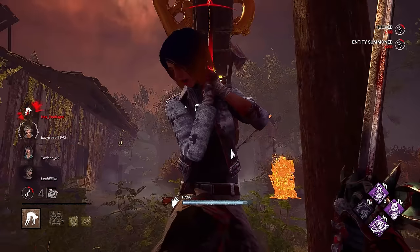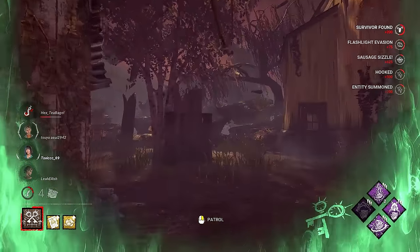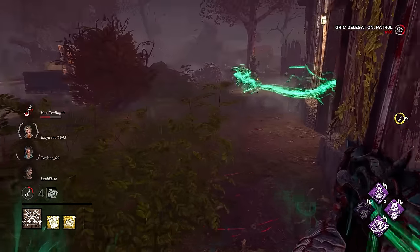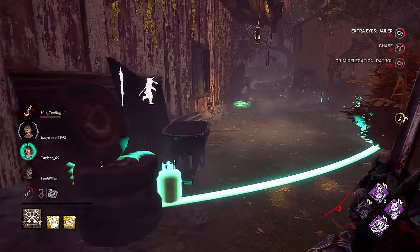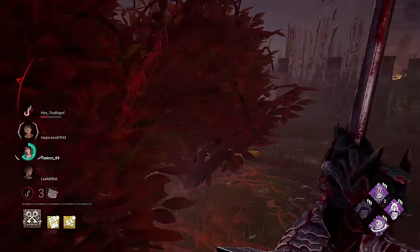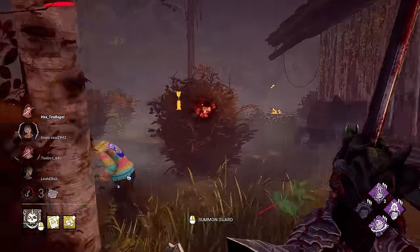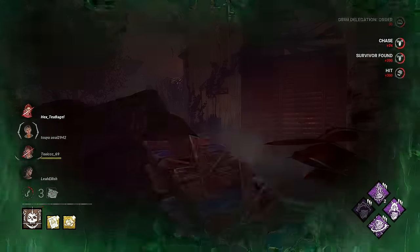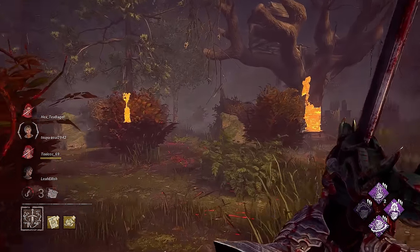We hope we get ourselves a pretty quick down. Yeah, I'm thinking these three gens right here are definitely our go-to. You want the chase right after getting off hook — it's going to give me the idea that you probably have Off the Record. It's a very common thing, but since I'm right by the hook here I feel okay. Come on — there it is. Yeah, she's not making any noise. Yep, I had a feeling. That means the other survivor probably has it too.